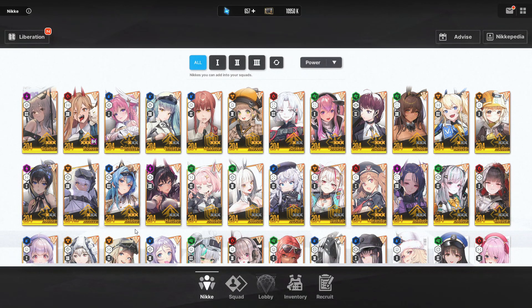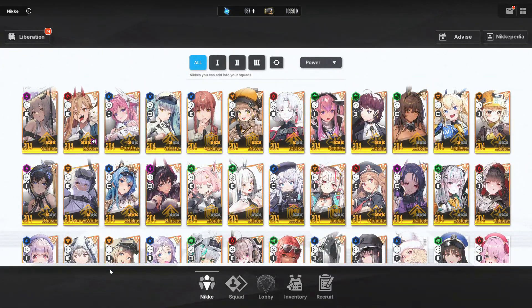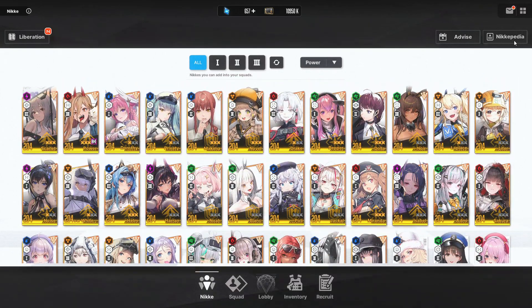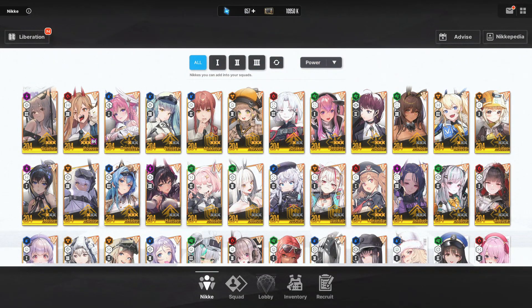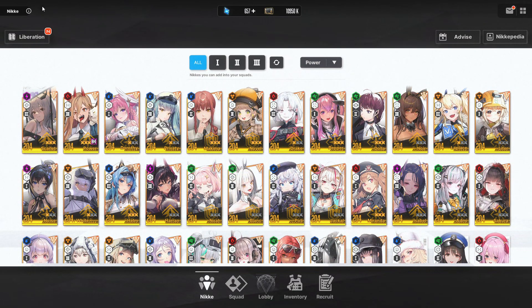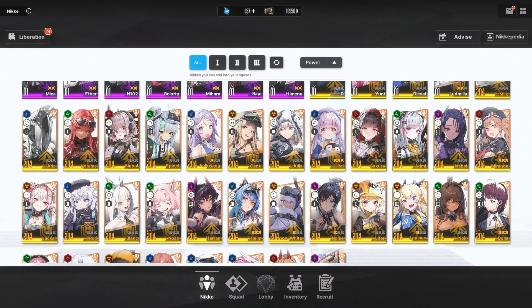LV3 Scarlet. LV204. It's a free-to-play account, LV204, but they don't have a lot of characters. They have Dorothy, Scarlet, you do have Noir, you do have Blanc, you do have Parade. But do you even have Rupee? That'd be weird if you don't even have Rupee. My guy doesn't even got Rupee.